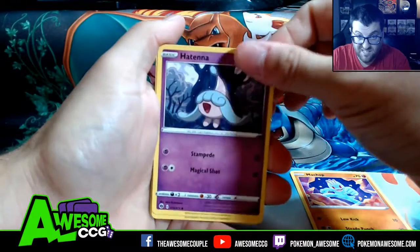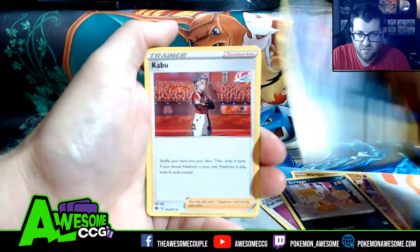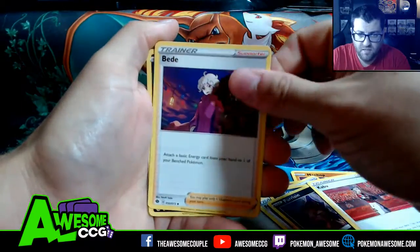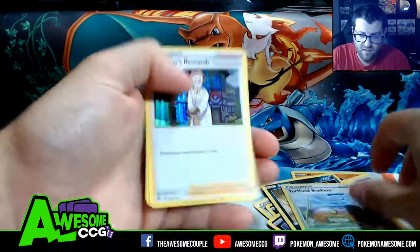Pack two: Antenna, Scraggy, Scraggy, Purrloin, Kabu Bead. Absolute Turf Field Stadium and Professor Research.